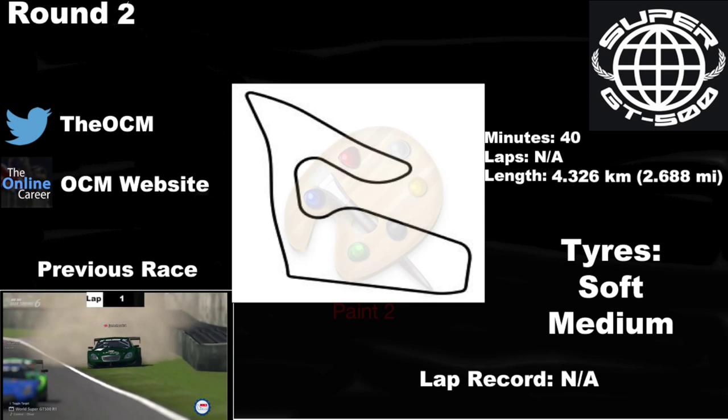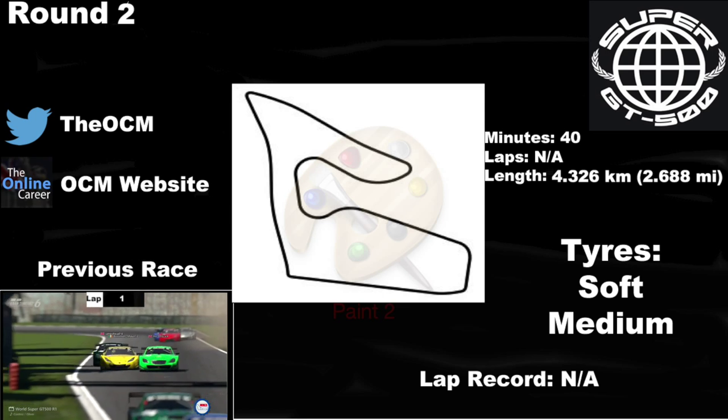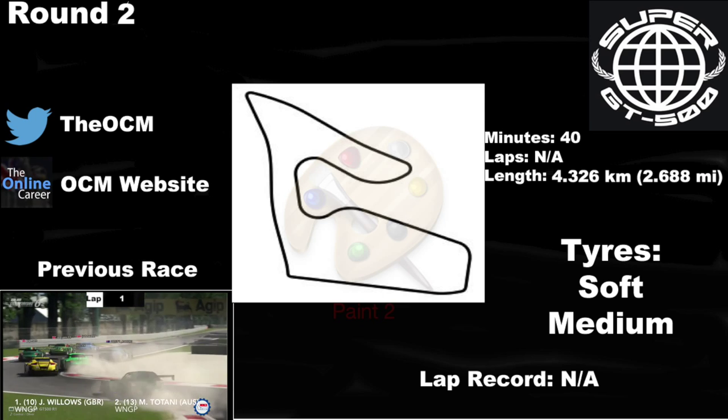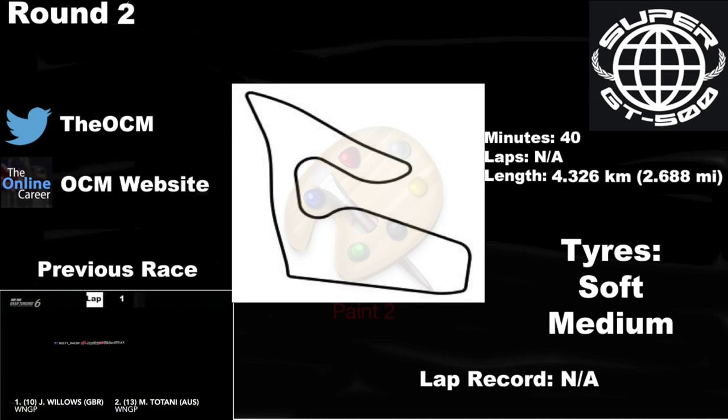That is a brief description of the track. We'll be using the soft and the medium tyres for this race. That is a brief description of the Red Bull Ring, so let's have a look at the lap of this magnificent track.